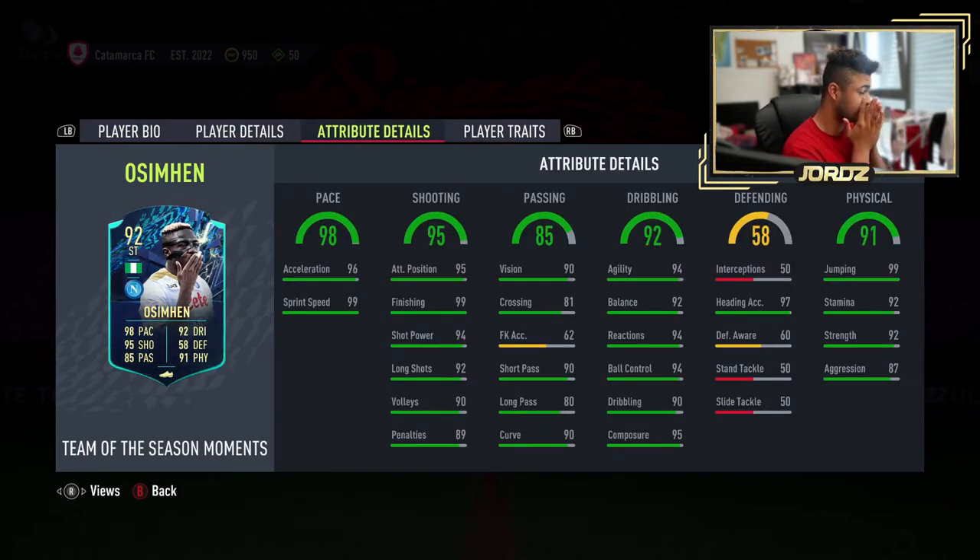Let's look at his in-game stats. Pace has got 98 overall, with 96 acceleration and 99 sprint speed. You don't even necessarily have to slap an engine on that — it'd only give plus 3 acceleration, basically maxing it out. Shooting overall of 95: 95 attacking positioning, 99 finishing, 94 shot power, 92 long shots, 90 volleys, 89 penalties. From an attacking standpoint, this card is phenomenal.